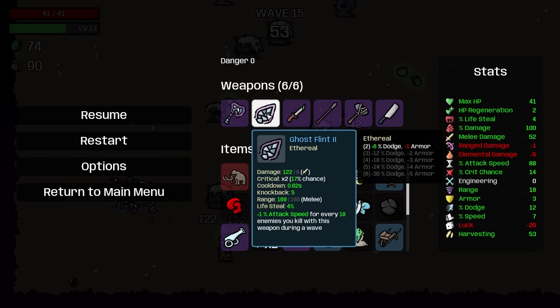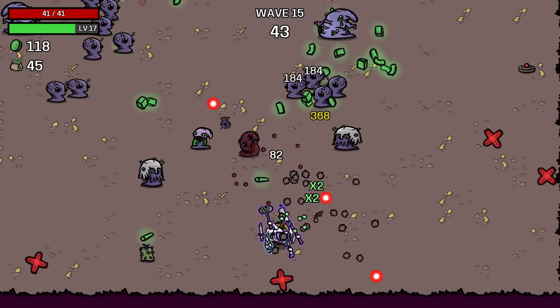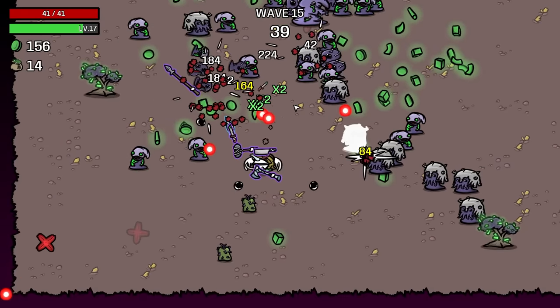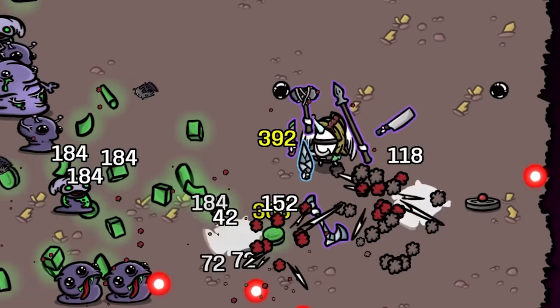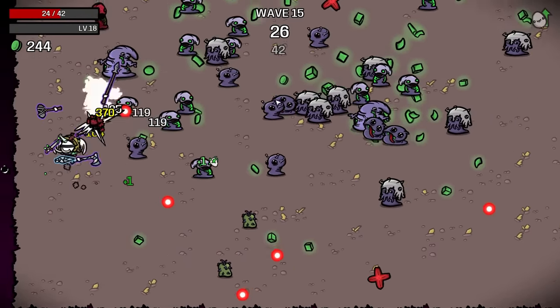We're not really getting a lot of set bonuses when we have 6 unique weapons — you gotta stack the same types to get those sort of set bonuses. I would love if we could stop getting hit by red dots. Absolutely love it. That's me talking to my brain, by the way — I'm not just voicing that out into nowhere. It's really up to me to stop touching the red dots.